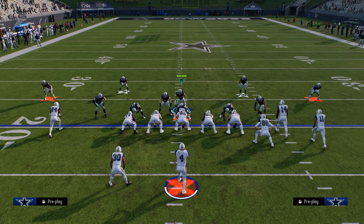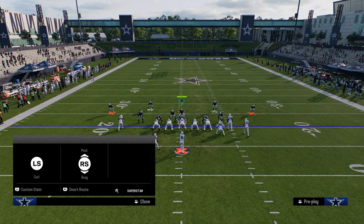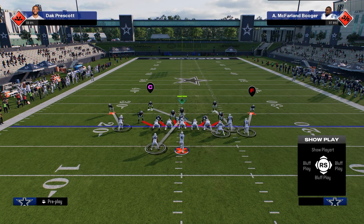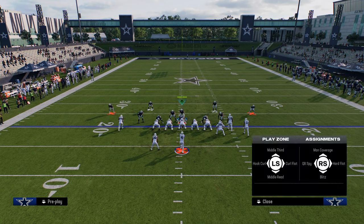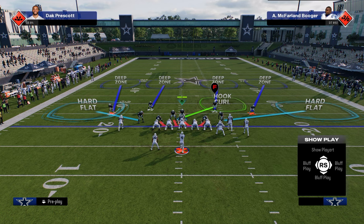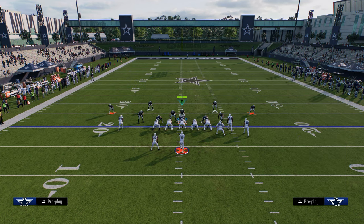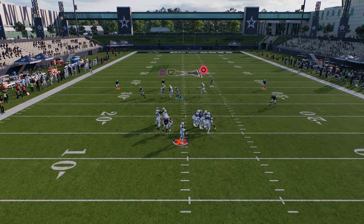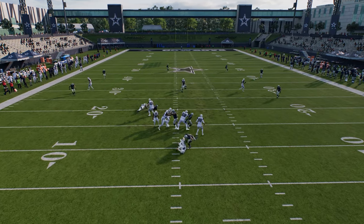Once they start to max protect or pick up the blitz — maybe they have a path protection — every now and then you want to send three or four. I like to play essentially a cover four shell where I switch stick onto the quarters. Leave one linebacker blitzing, and if they block the running back, that linebacker blitzing through the A-gap is going to get a one-on-one and almost always instant shed.